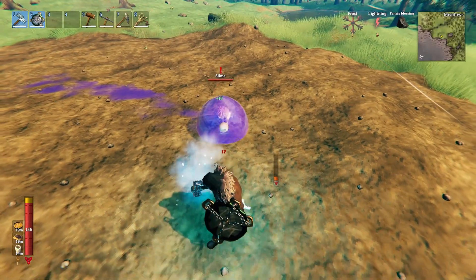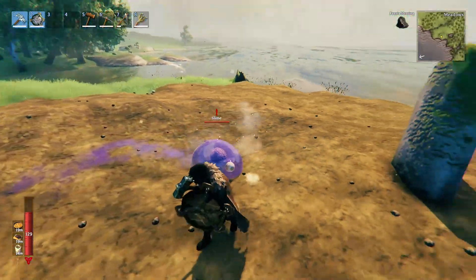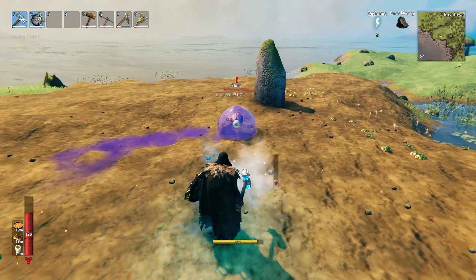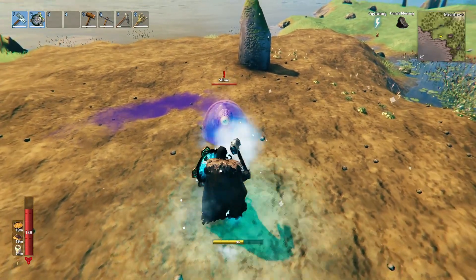It kind of rains this stuff on you, which is pretty cool. I like the melee attack where the jelly just goes straight at you. If you go far away you have that range to work with. You can also parry — and you block all of that, which is pretty good.